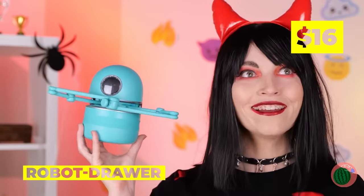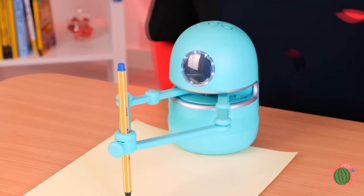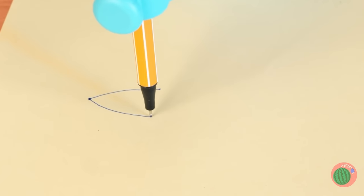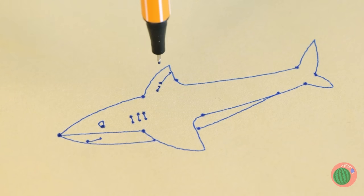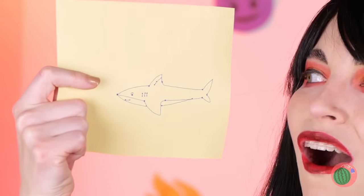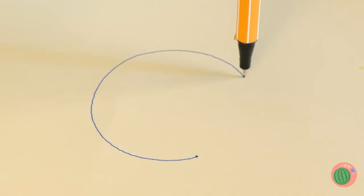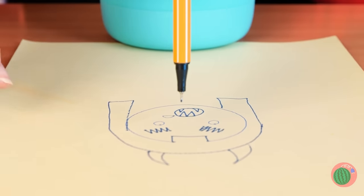Huh? Wow, a robot drawer! Does it hold socks? Oh no, it draws things. Show it what you want and away it draws. Oh, look at those gills. It's almost as scary as her — almost. Look, it even takes selfies. Smile. Of course, there are some artistic liberties — okay, maybe a lot of artistic liberties.